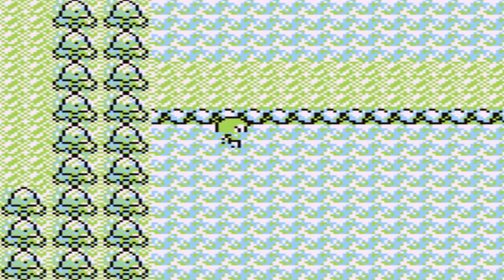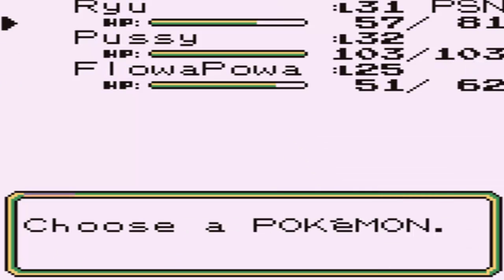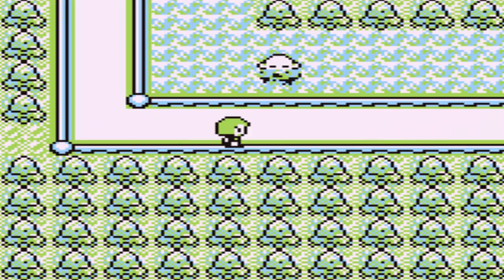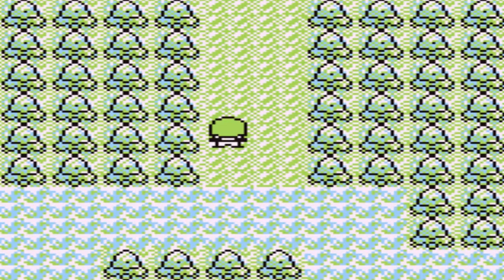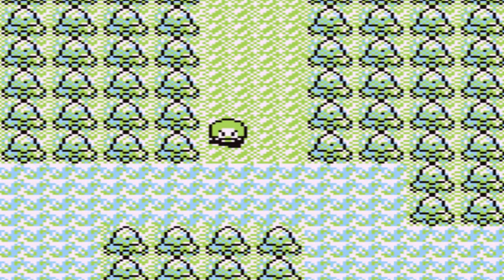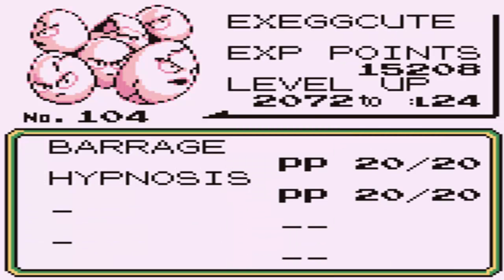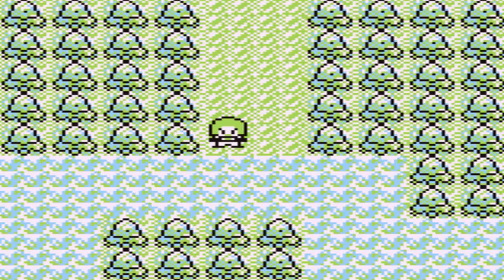The Bulbasaur has a great moveset - Leech Seed, Vine Whip, Poison Powder, and Growl. I can't fight Bulbasaur on Bulbasaur but this is a great place to train Charmeleon. I'm gonna pause and go to the Pokemon Center to check out the Bulbasaur and try to get it to Ivysaur - I'm really excited. While training I ended up going south from the last city and I caught an Exeggcute in the same route where I caught Bulbasaur. It knows Barrage and Hypnosis.